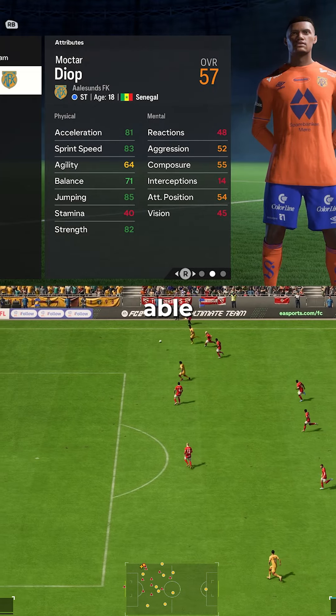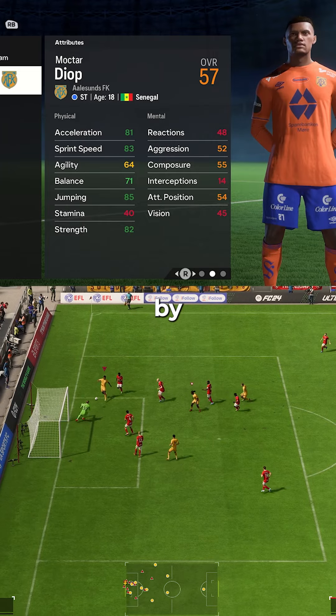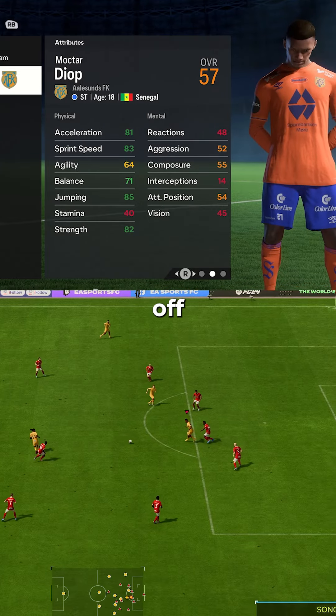Through his physical attributes and height alone he is able to dominate league 2 defenders. 81 acceleration and 83 sprint speed help him blow by most defenders, and then he can hold them off using his 82 strength.